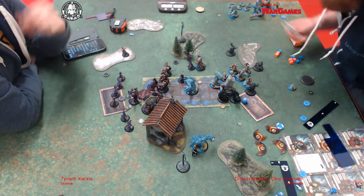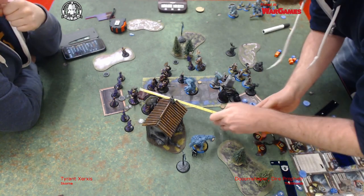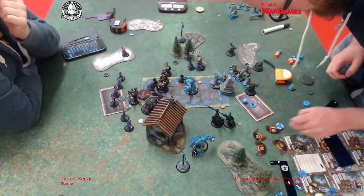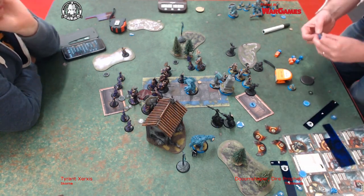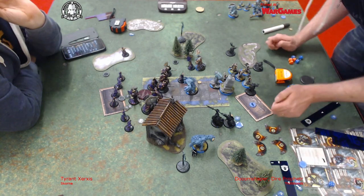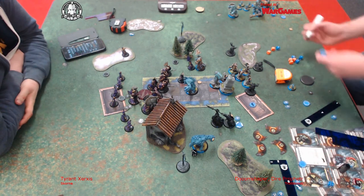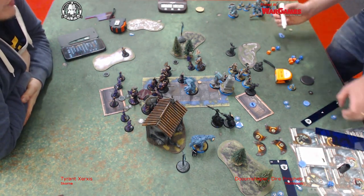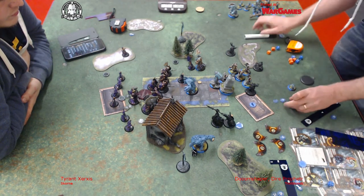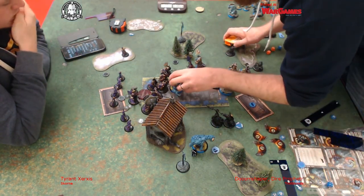The problem with Unminding is that if you miss, Doomshaper is within ten inches of a Bronzeback - and that's not great. I used the scroll which gives me an extra dice and drop the lowest on all my attack rolls, and I had a re-roll as well, and I needed a five on three dice. I missed the first one, had to re-roll. As good as my dice were, my dice were equally terrible in this game. But I did get it - so he's now only Fury 3.